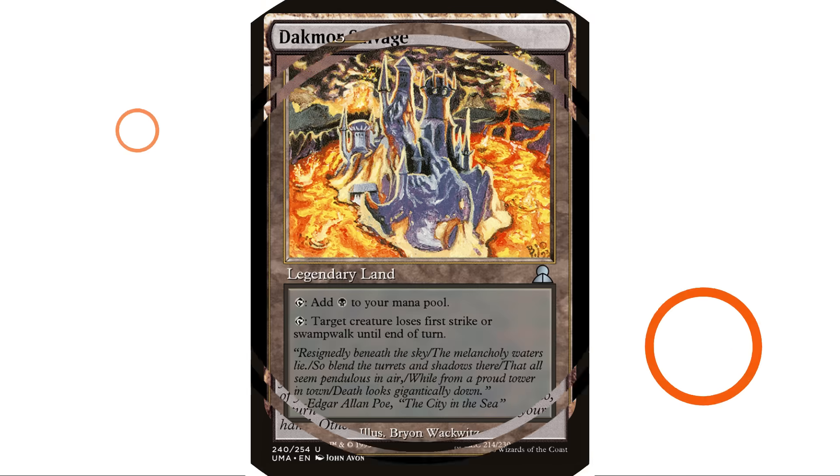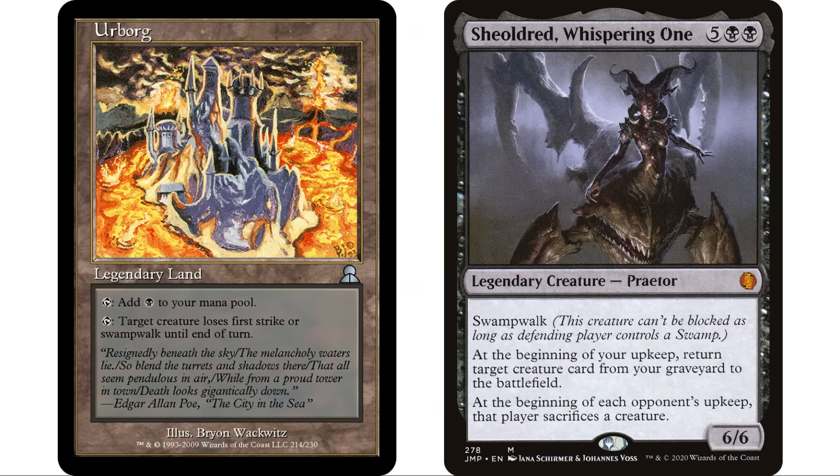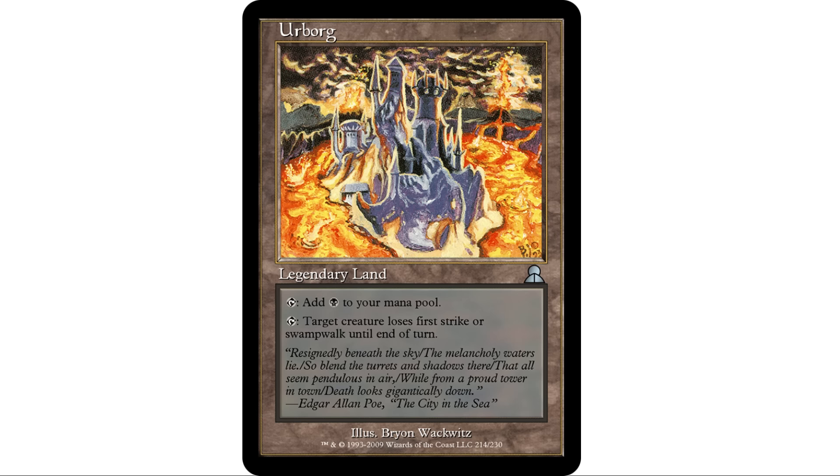Next up is Urborg — just Urborg, not Urborg Tomb of Yawgmoth. This is the original Urborg. It is a legendary land that taps to add a black and doesn't enter the battlefield tapped. Almost no downside — it's a non-basic legendary land, but you don't lose life and it immediately taps for black mana. It also has the added bonus that target creature loses first strike or swampwalk until end of turn. Maybe your opponent's got a creature with swampwalk smacking you — you're in black so you probably have swamps — you can just temporarily make that creature lose swampwalk until end of turn and block it.